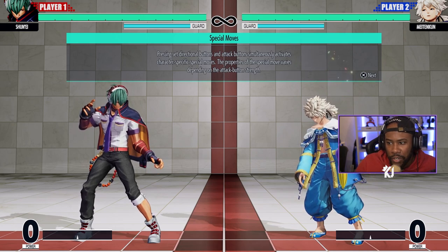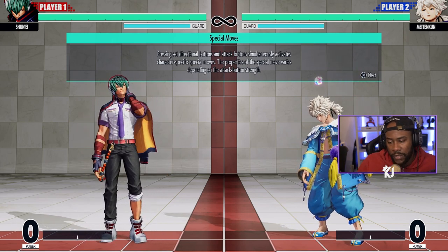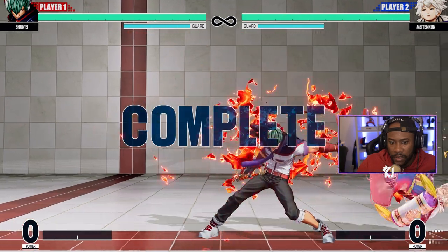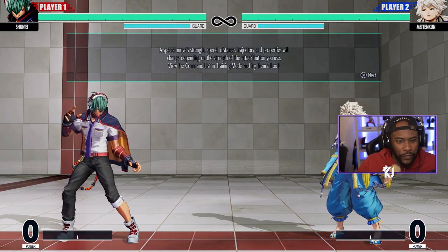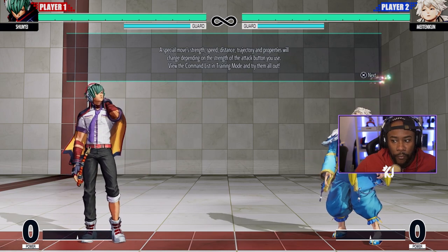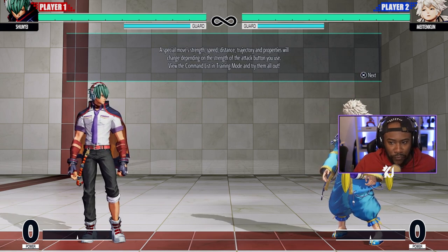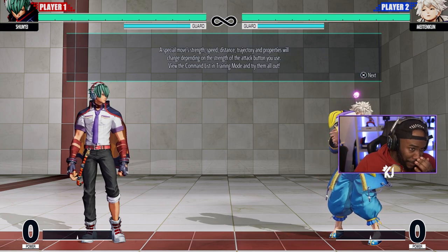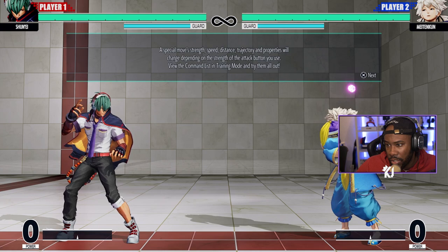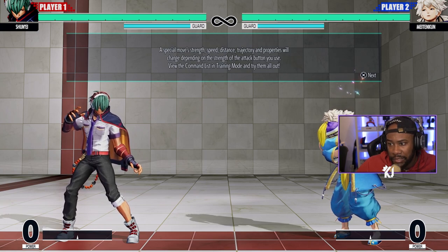Special moves are performed by pressing a set of directional and attack buttons simultaneously, activating the character's special moves. The properties vary depending on the attack button strength — for example, quarter circle back light punch versus quarter circle back strong punch can have different pushback, launch height, or distance covered. A special move's strength, speed, distance, trajectory and properties all change depending on the attack button used. Check the command list in training mode to try them all out.